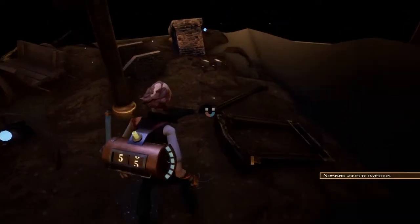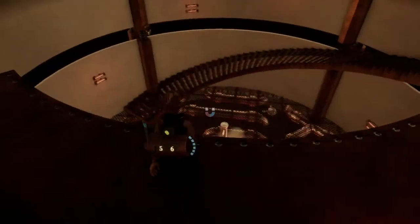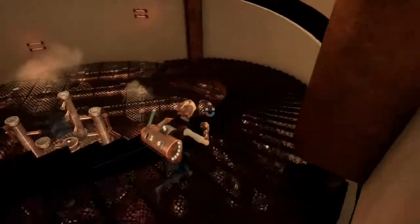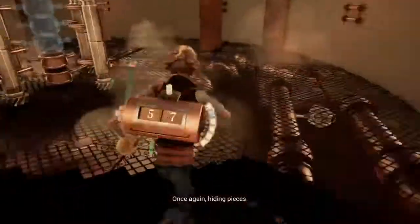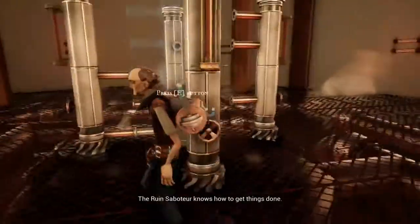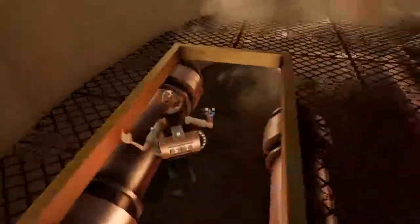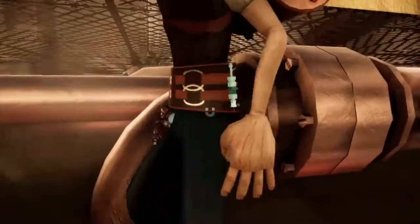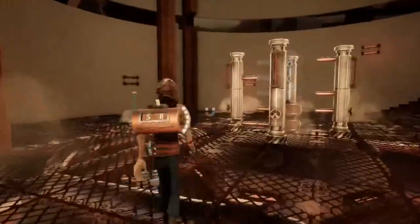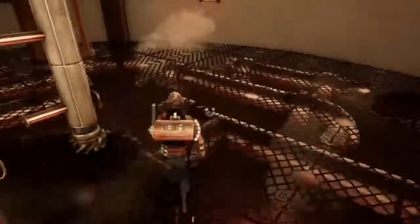What else is this? Newspaper added to inventory. Where the hell am I? We found the other one. We're missing parts apparently. Is it down here? Is there a way to crouch down? Yeah, the pieces are down there but we don't know how to crouch down.